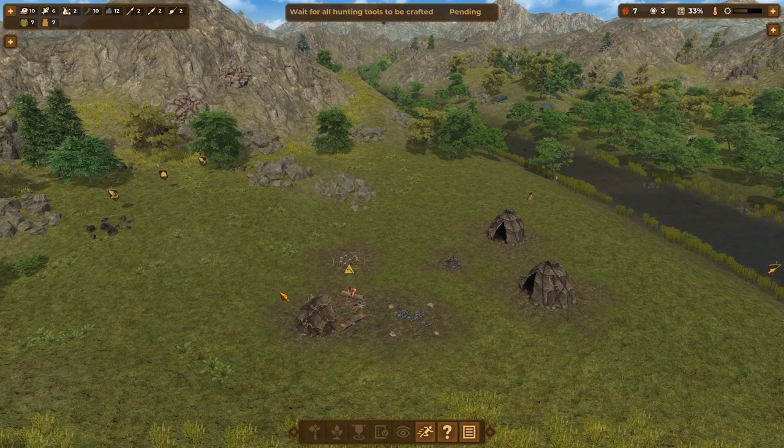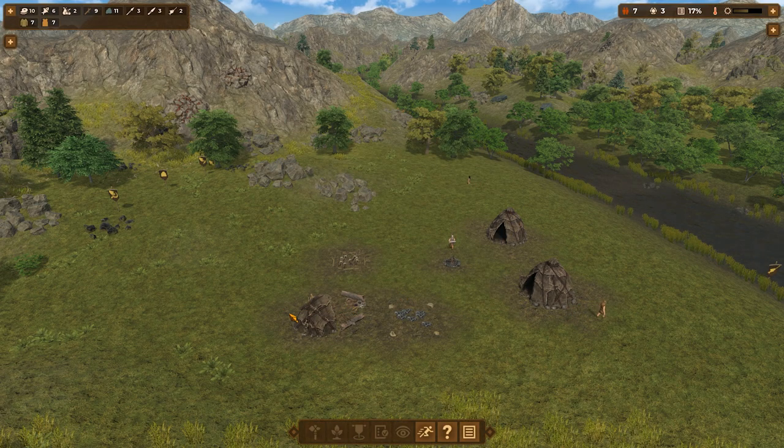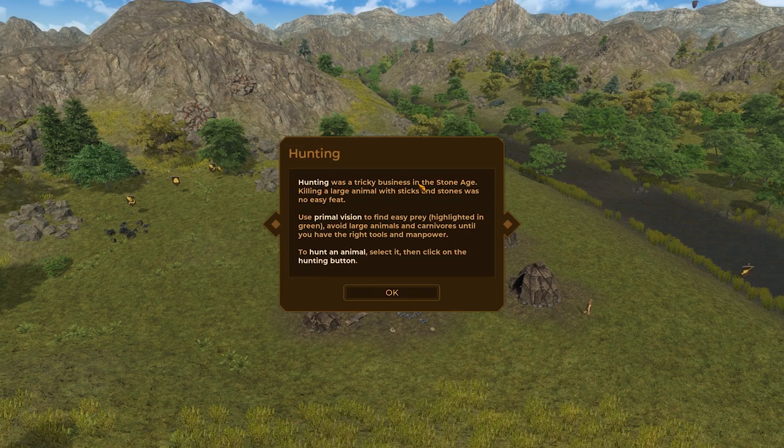I think we'll probably at some point after the tutorial be pulling more than one of these at a time, but that's fine. That should be just about done — so they're done. Well done, we now have all the tools we need to go hunting. That seems dangerous. Hunting is tricky business in the stone age. Killing a large animal with sticks and stones was no easy feat. Yeah, I wouldn't want to try it.